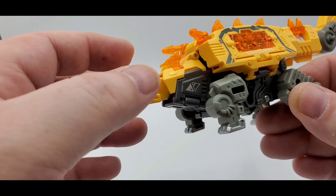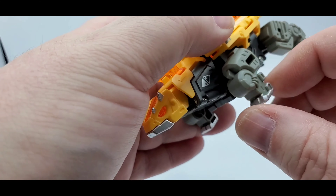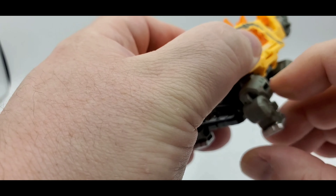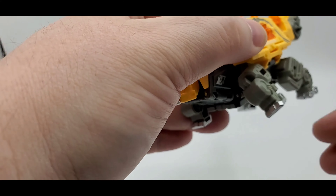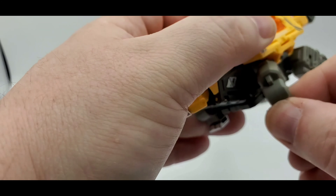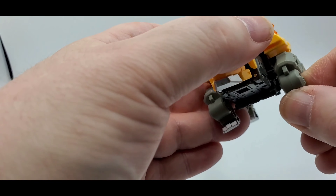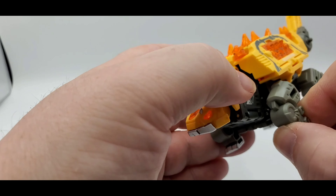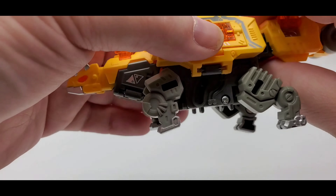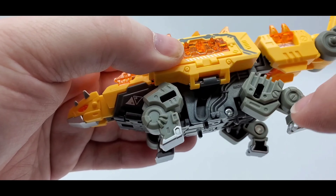Translucent orange, some white paint right here, gray all throughout — looks really good. Now with the feet there's silver paint right here for the toes, goes all the way around. You can go out a little bit as well. It's on a ball joint so you can get some pretty good decent range.